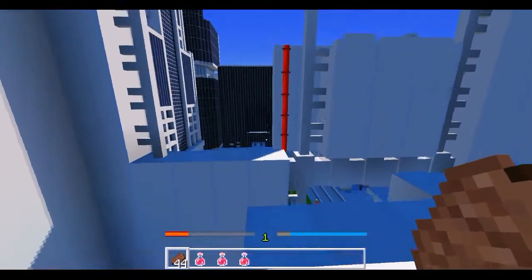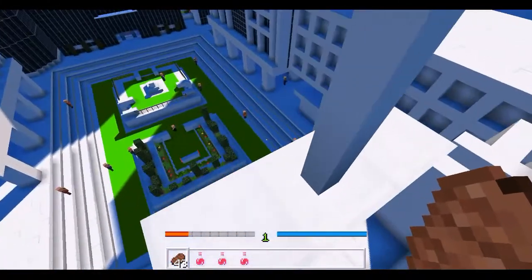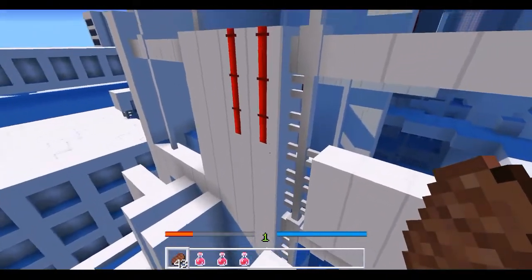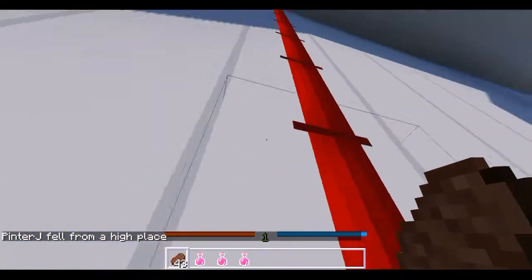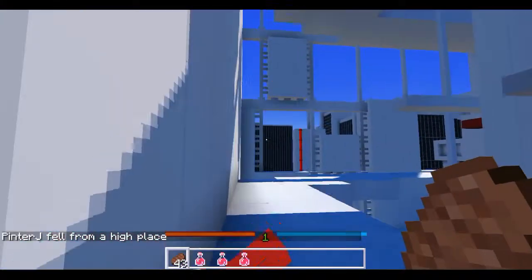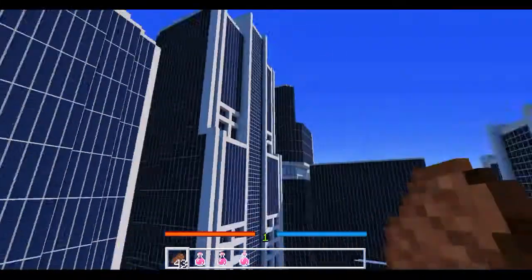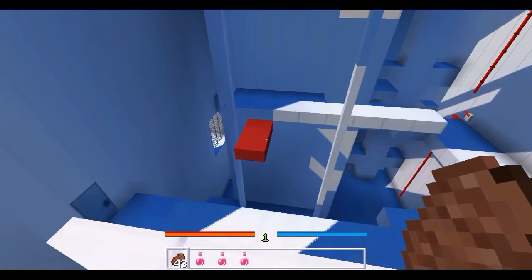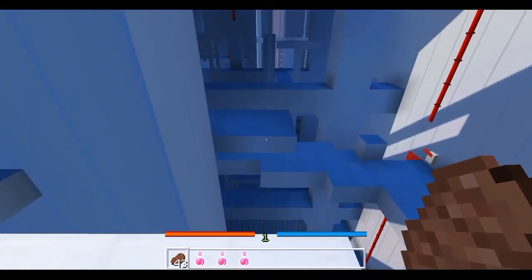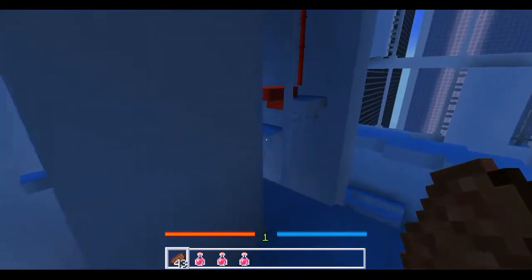Why did I not jump? Jump, you dang fool! I know I hit the jump. I'll probably die if I don't be careful here. Nope — yep, gonna die. I don't think it really matters anyway to be honest, I don't think it makes a difference if you die or not. Okay, get up on it, get up on it! Let's do this properly now. Made it, yes!